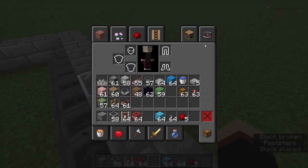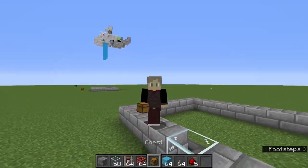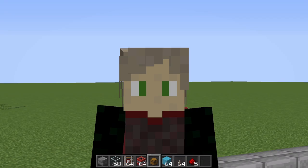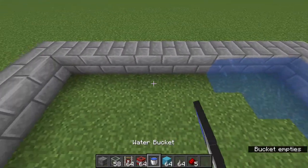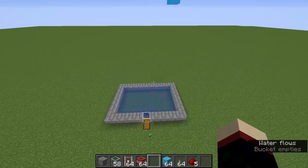Get the water and we'll be done with this machine. The double chest goes right there, and then take the water and place nine water sources here. Now that's the collection system done.